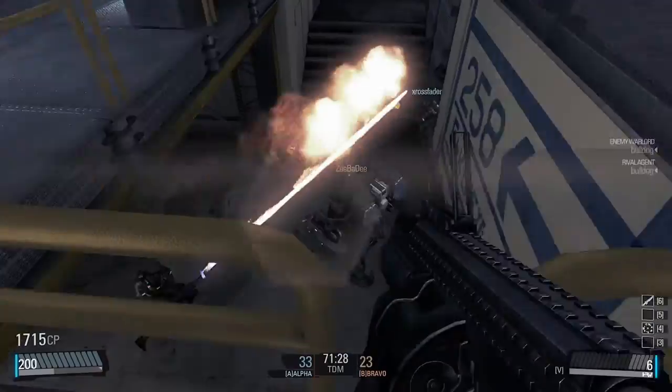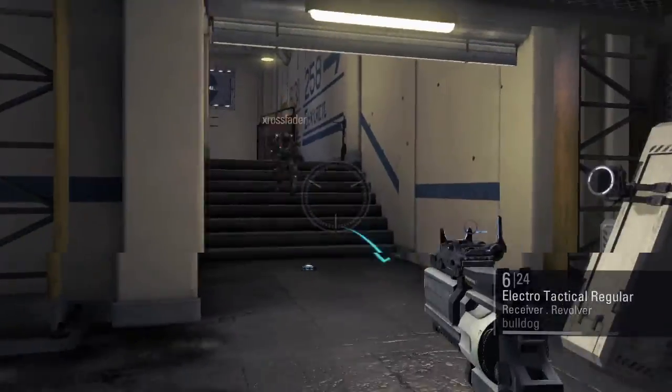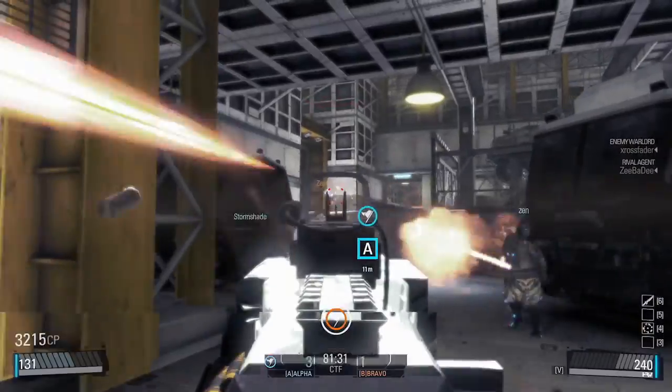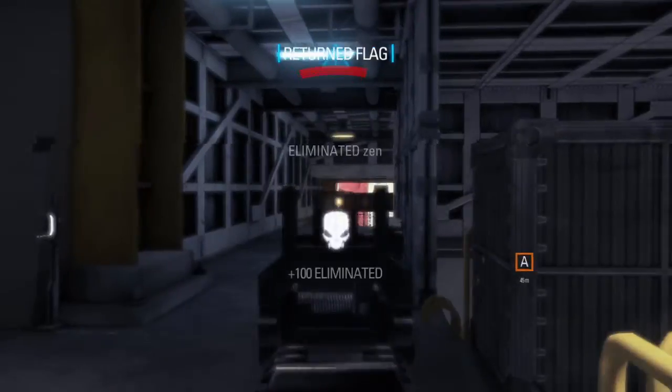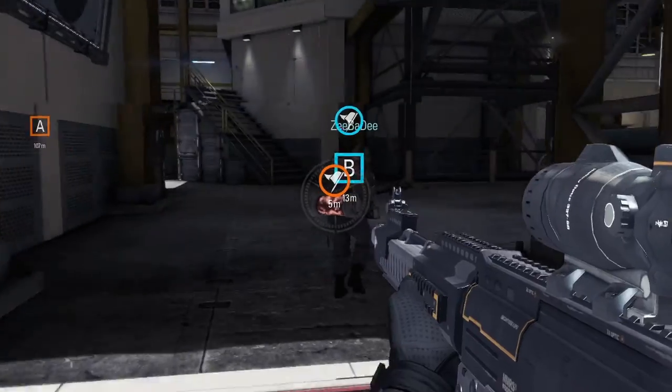Heavy Metal is a large-sized map ideal for up to 16 agents. With no big perimeter, multiple entry points, and spacious interiors, Heavy Metal is a direct map ideal for organized team combat and objective-based game modes.